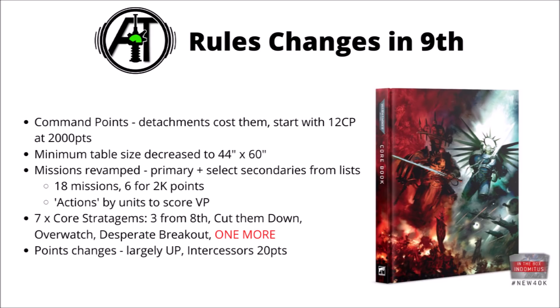Command points have been heavily reshuffled. Detachments now cost command points rather than generating them. A battalion will cost you 3 command points unless it happens to have your warlord in it, in which case a battalion, patrol or brigade will be free.